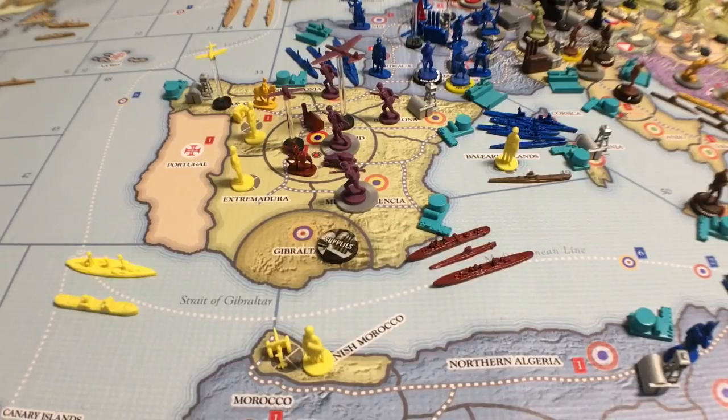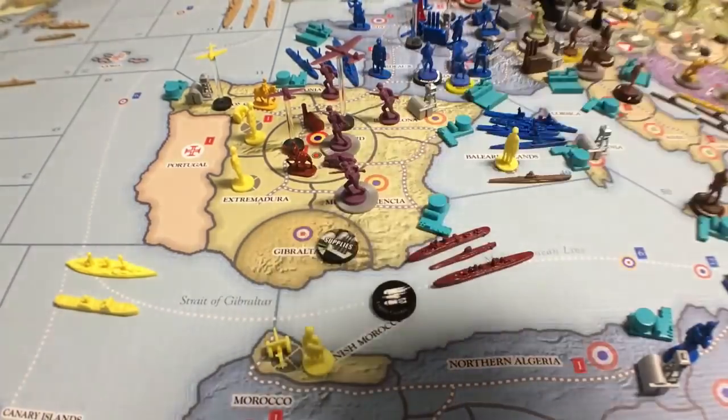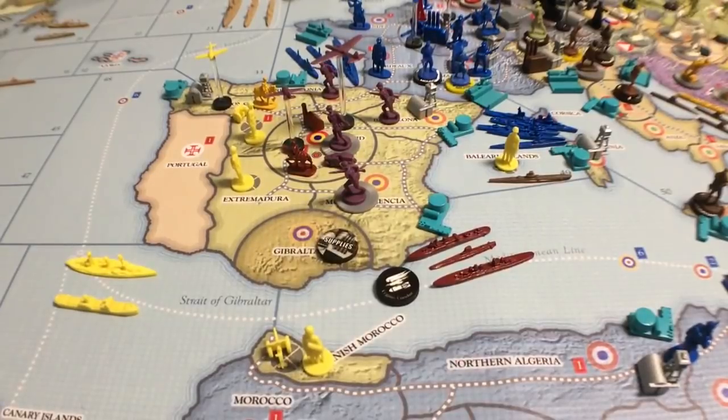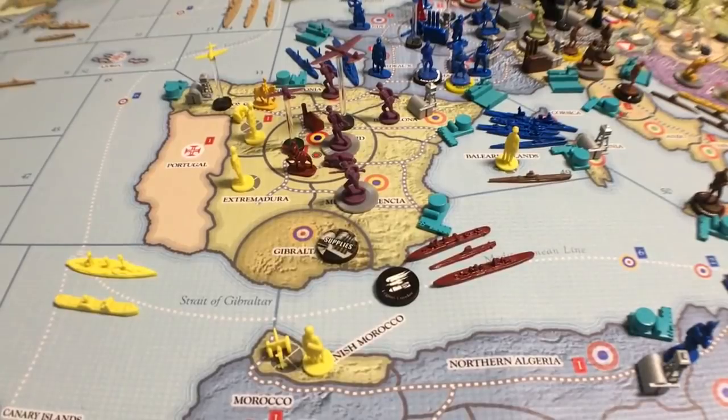You can expand your role in the war — each nation has a different set of rules for that. For the Germans, there's the Condor Legion marker — there's only one of them. Germany may send one of its own regular infantry class units to support the Spanish Nationalists. If it were me, I'd send a mountain infantry because there's a lot of mountains in Spain.